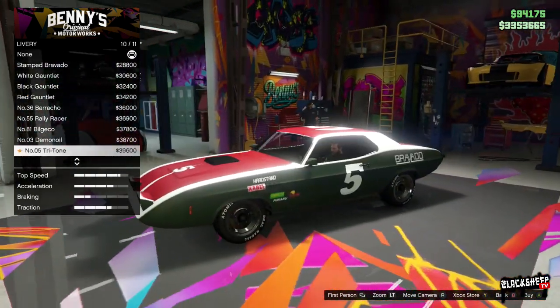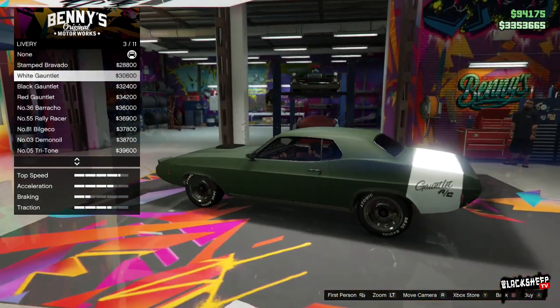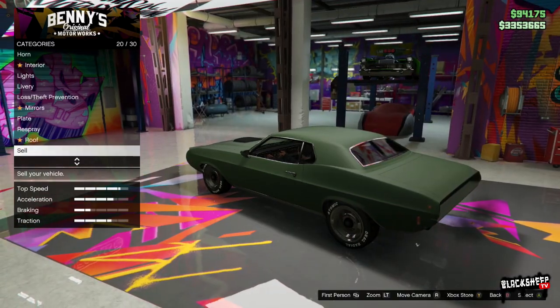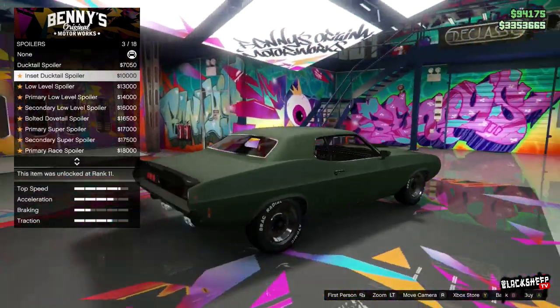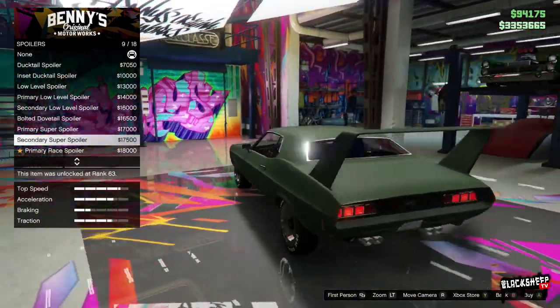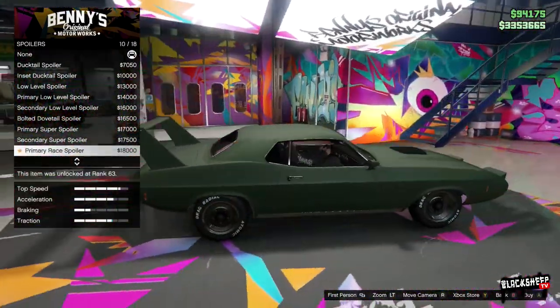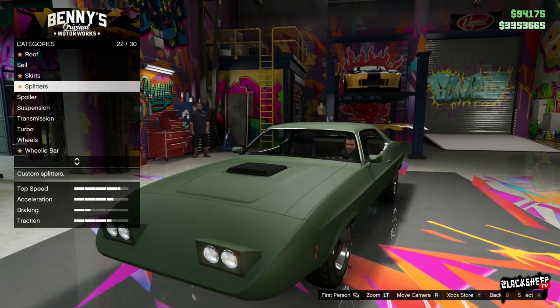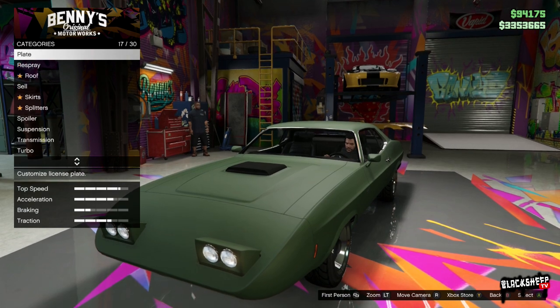Let's figure out what kind of build we're going to do. Checking out the liveries — we're going for like a Dodge Daytona look, right? And there's that big wing, the wicker bill — yep, there it is. I figured it was going to be there, so if I keep it, that'll be the build I'm going for.